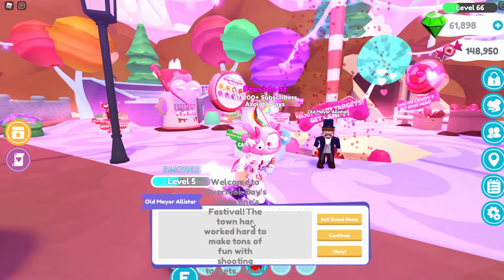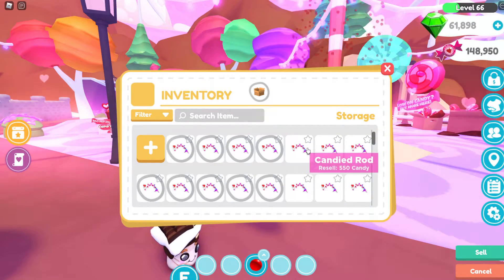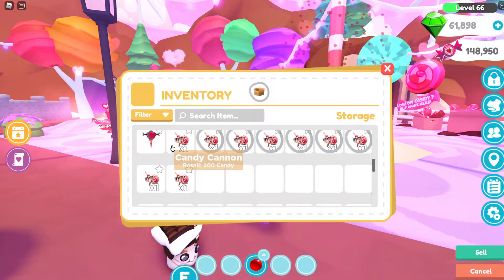So if you click on the mayor, I was just clicking on it right and it said sell event items. You literally could sell your items for candy that you don't want to use. All your items you don't want, you can literally just sell for candy.